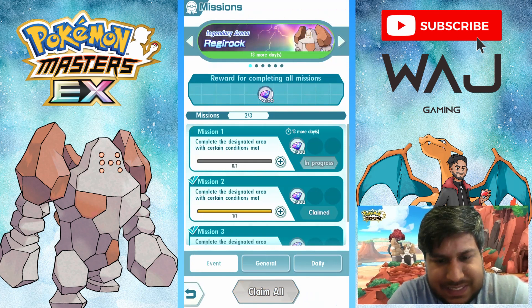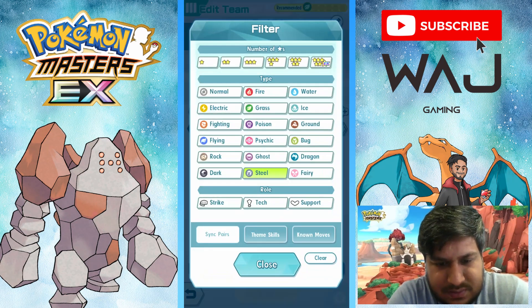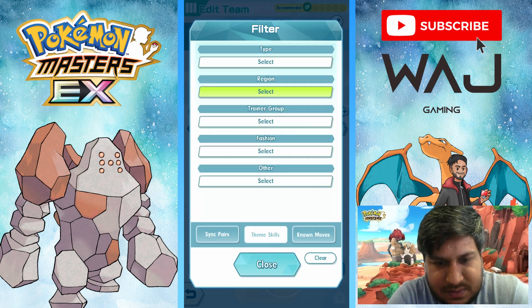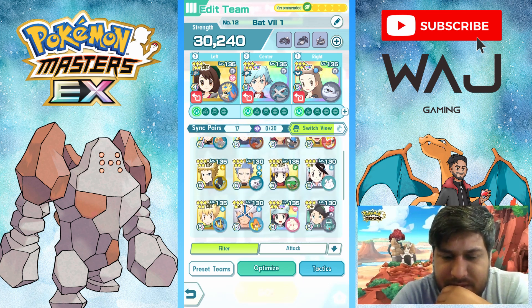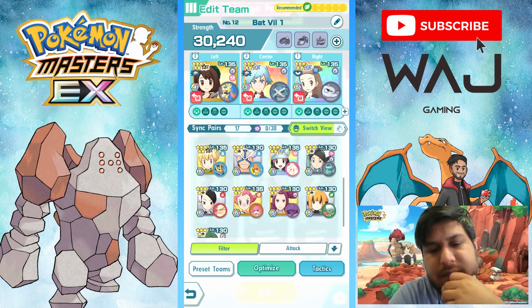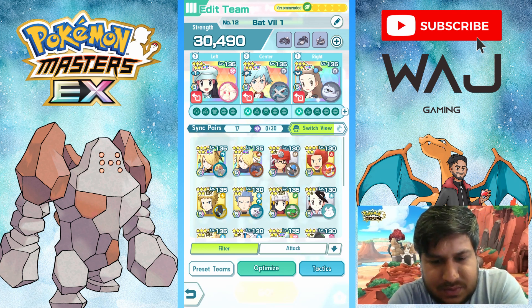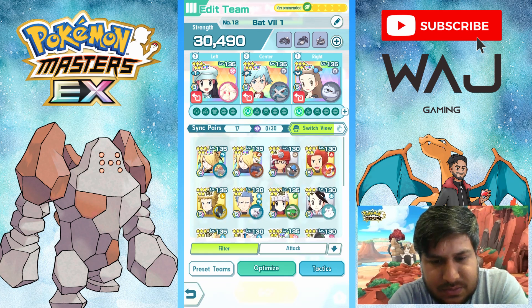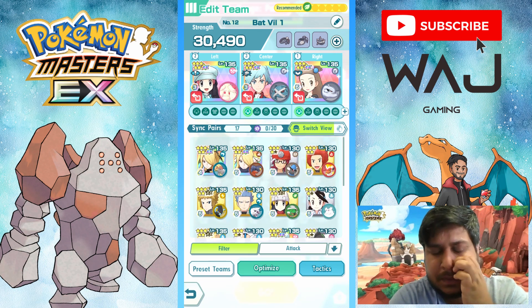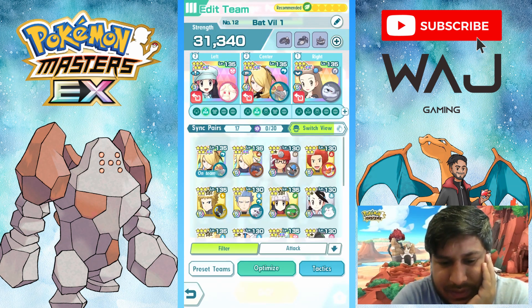So we get two of them. The one left now is Sinnoh so let's try and do it with Sinnoh pairs. He's weak to grass and steel. What can we use? I'll use Kommo-o — he does raise his defenses. I can't use Torterra because Dawn and Alchemy — we can't use them.